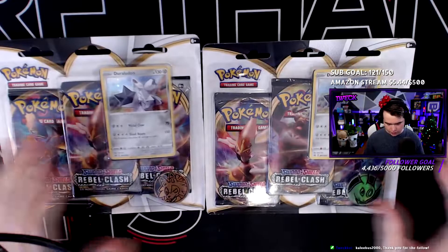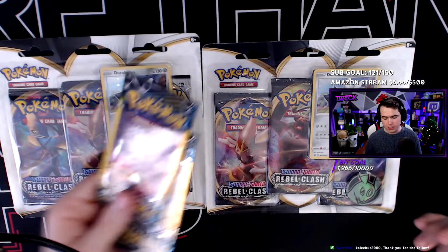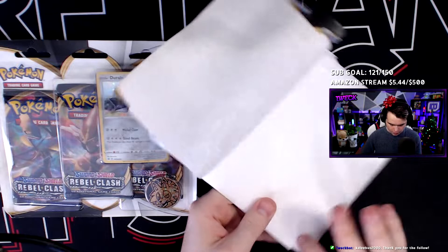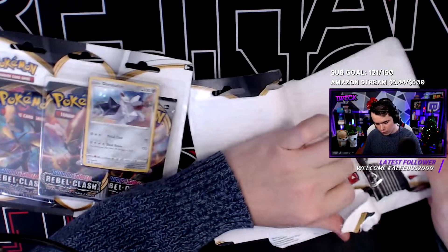Alright chat, we got all of these - we got two promos, some coins, and all of these dollar store packs. We're gonna open one of these and then two of these for every one, so we'll get some diversity. These blister packs have pretty good odds of some secret rares, so maybe we get something dope. I don't think Rebel Clash has any cool Charizards or anything, but hey, we love it either way.